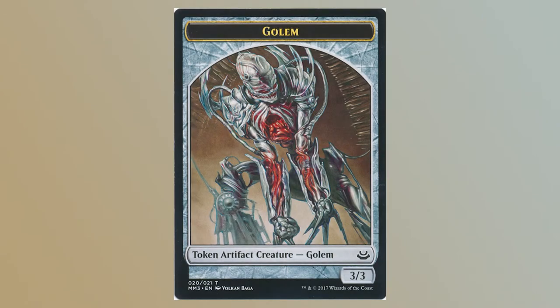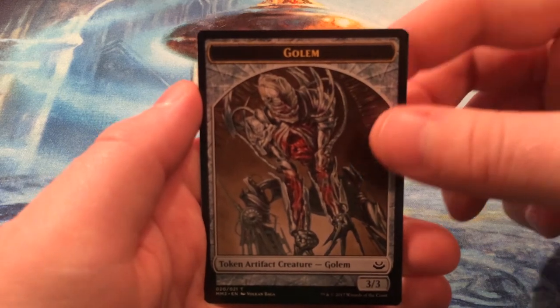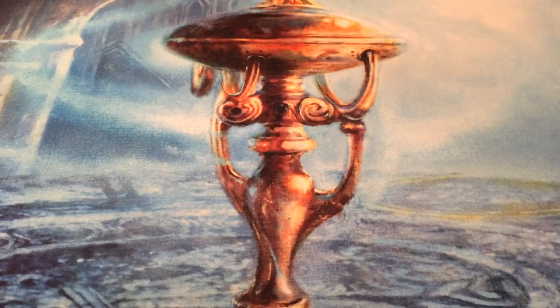Last but not least, we have a Golem token. This token is created by the different splicers in this set, which is kind of a sub-theme or tribe you can draft. Different splicers can regenerate it, give it first strike or vigilance, and are easy to flicker in the set to get extra golems. That was our pack — thanks for watching. Not the best rare, but an impactful one. As always, leave your feedback in the comments and tune in next Friday for a pack of Onslaught.